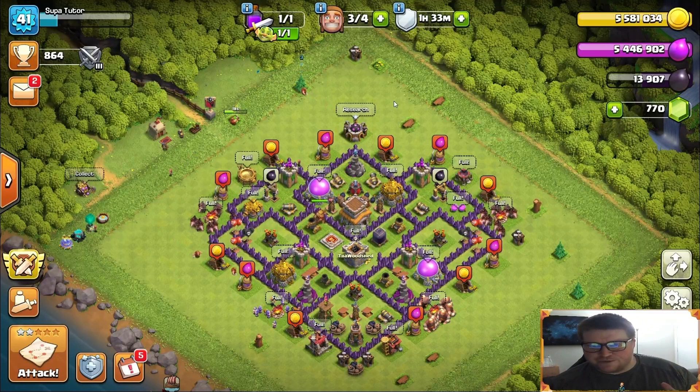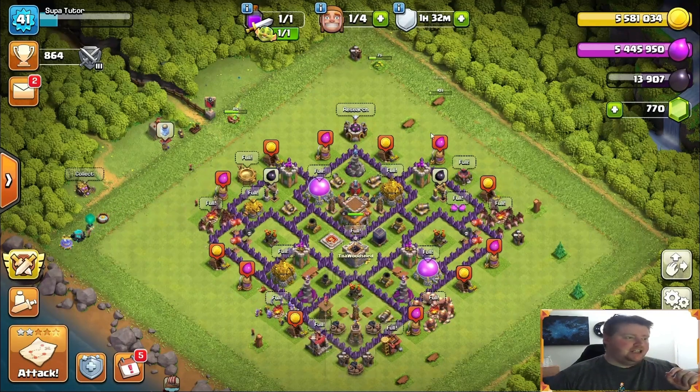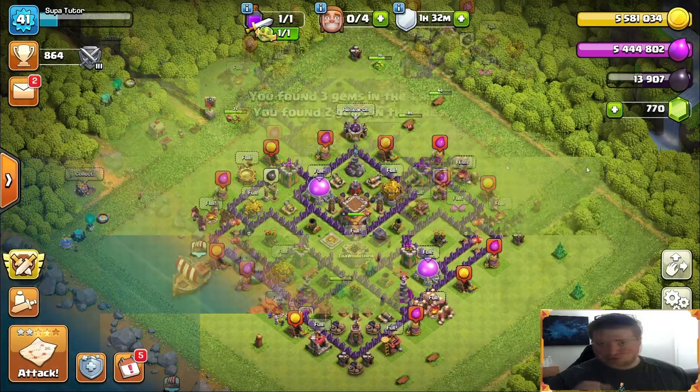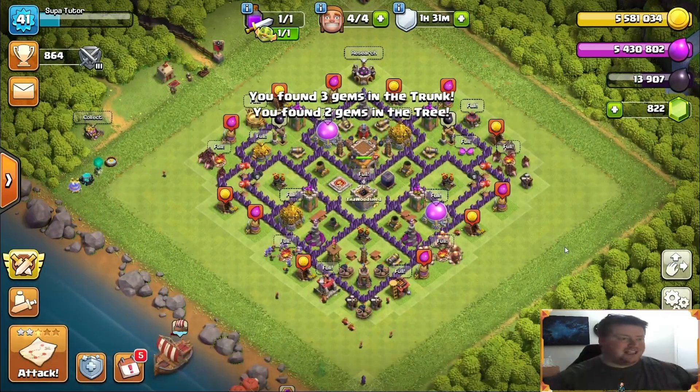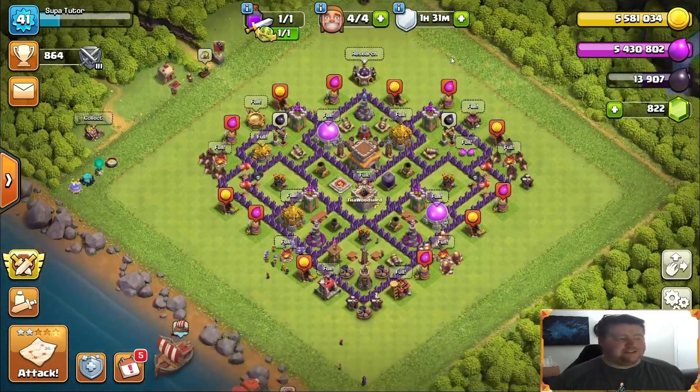First things first — since it's been a couple days since I recorded the last one, I'm going to clean up my base just a touch to get some gems, and we're going to cut back right after that. So we got the base stock cleanup done. We are now at 822 gems and 864 trophies.